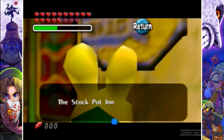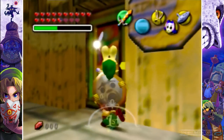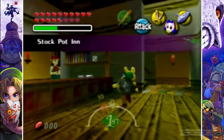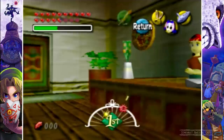Here's a sign — the Stock Pot Inn. So we're going to go in here and we're going to wait a few hours until about two o'clock-ish. Let's stand here, we're going to watch the door, and then in will come our little friend.